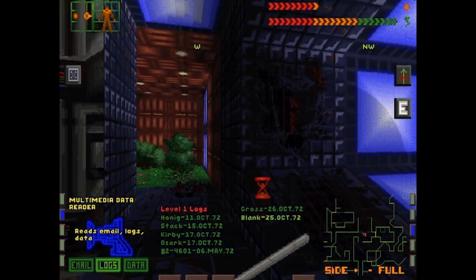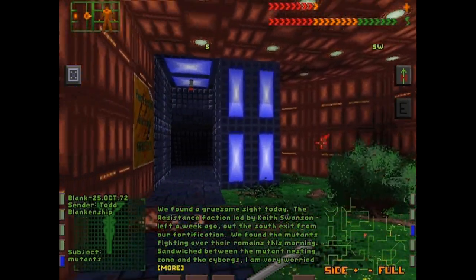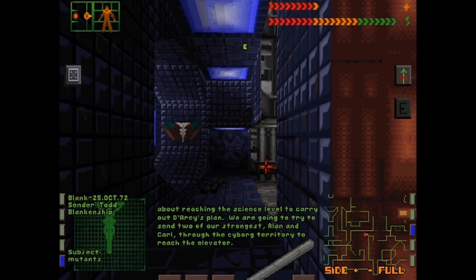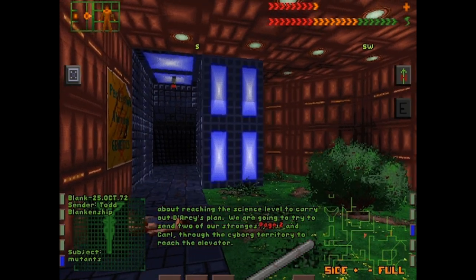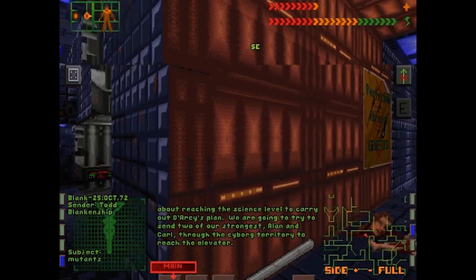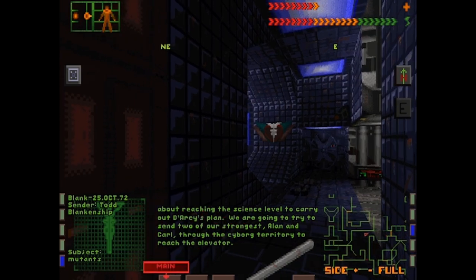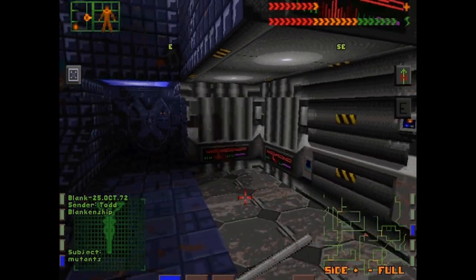This log is from Blaine. The resist inspection led by Keith Swanson left a week ago; we found the mutants fighting over the remains this morning. We're caught between the mutants and the cyborgs, so I'm worried whether we can carry out Darcy's plan. We're going to send Alan and Carl through the cyborg territory to reach the elevator. So we heard about what happened to Alan — Carl maybe is still alive, we're not sure. And Darcy is the person we're looking for regarding the mining laser situation, if I recall.